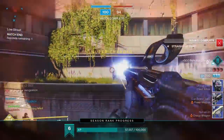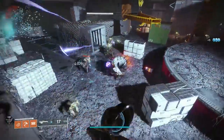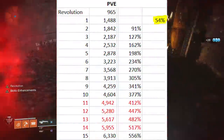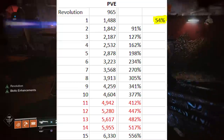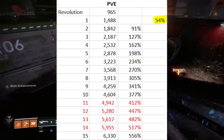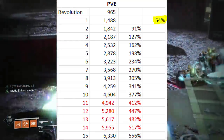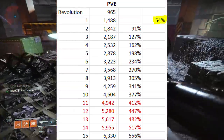Looking at PvE, we tested damage values on Greg, and this is where we noticed the deviation between Revolution stacks from PvP to PvE. Revolution on Greg by itself, without any Dynamic Charge stacks, hits 965 damage per shot. It increases by 54% at x1. From Revolution x1 to x2 it goes up by 91%, meaning roughly a 35–36% buff is added with each consecutive stack. That first initial bump is a little bigger, but unlike PvP, the buff is flat with each consecutive stack all the way to 15 stacks.